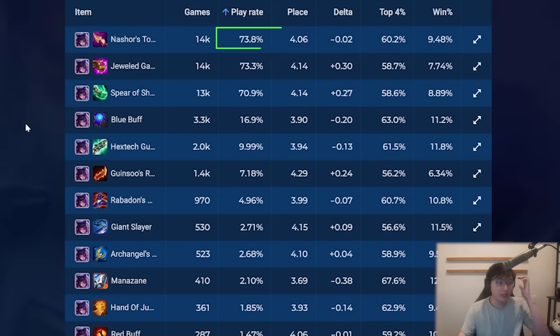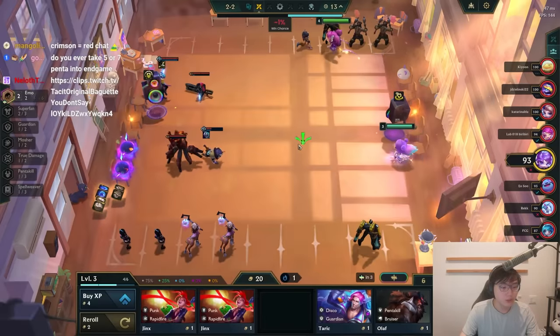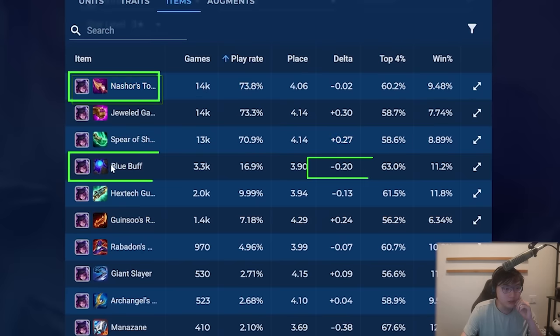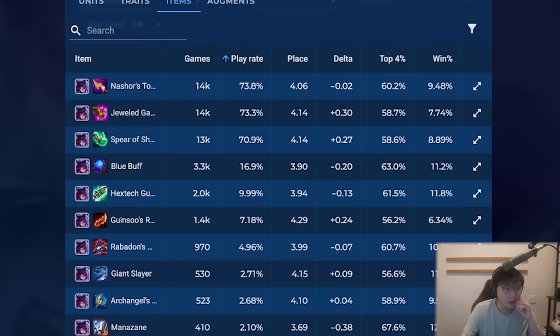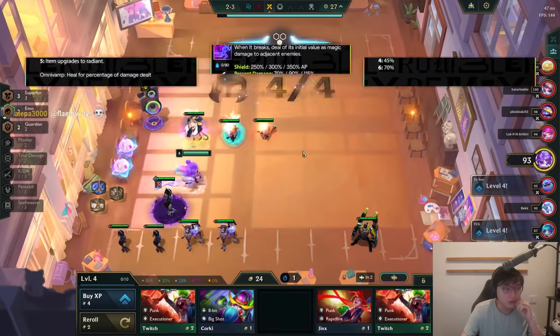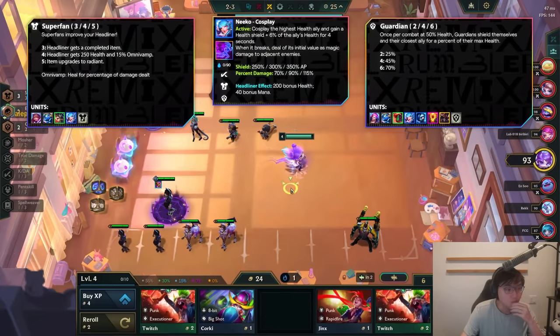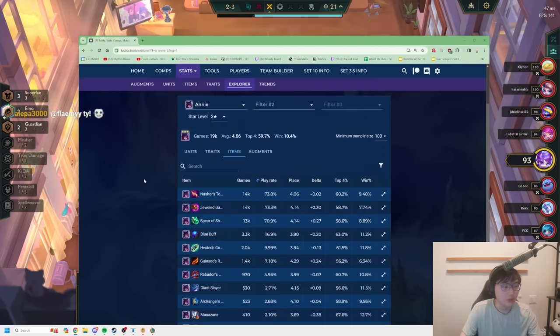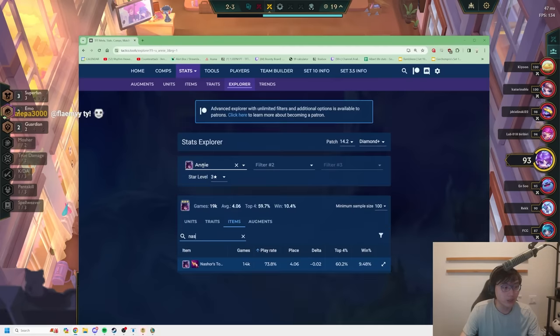The most played items on Annie reroll are Nashor's and jeweled gauntlet. Well, jeweled gauntlet's are super fan items, so it's not real. And apparently Shoujin is not very good. You're supposed to go Nashor's, blue buff, and then gunblade. Wait, hang on — I could get a Nashor's right now. Let's plug that in.